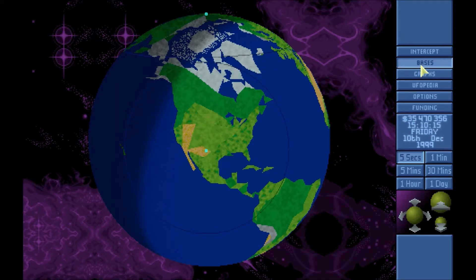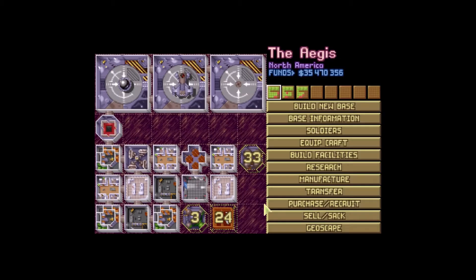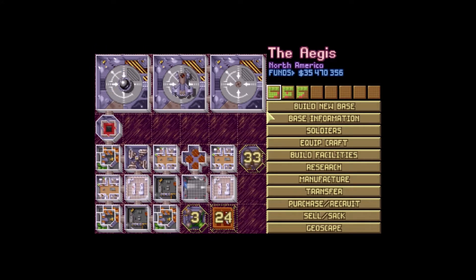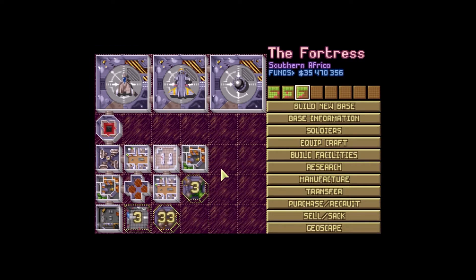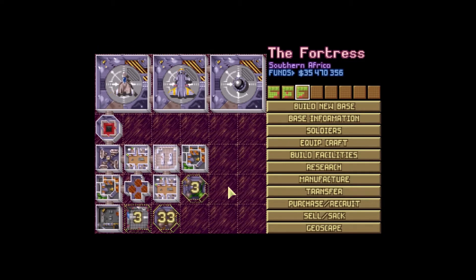We're working on some research projects here at the main base — we're working on the PSYAP so that we can project our psionic abilities, we're building some PSYLABS in various places. The mind shield makes the base significantly less likely to get attacked. We're working on the hyperwave decoders, which we almost have done. We have a psionics laboratory being built, where we're just going to have to shovel our soldiers off to. And here we're waiting for some of these structures to get built before we build more things.